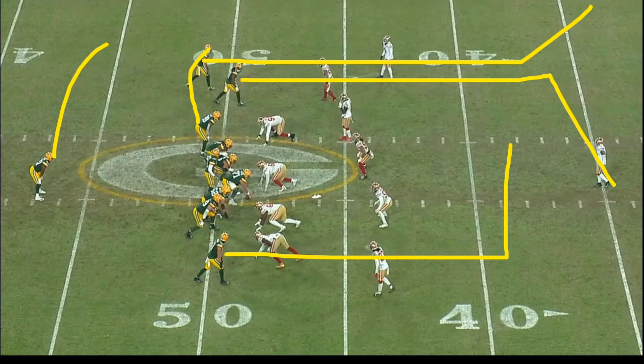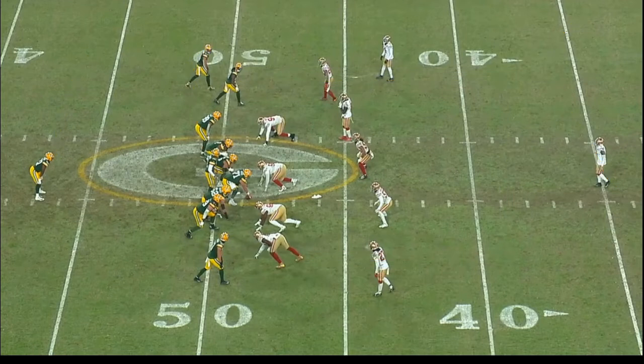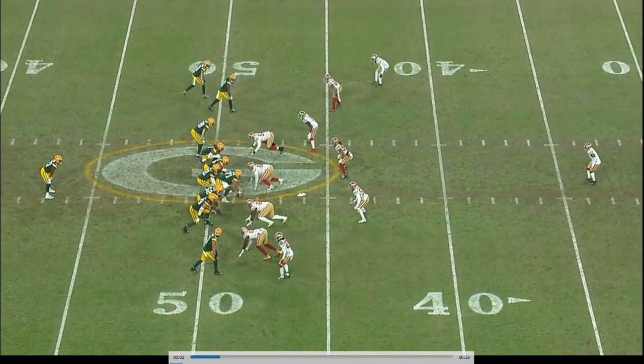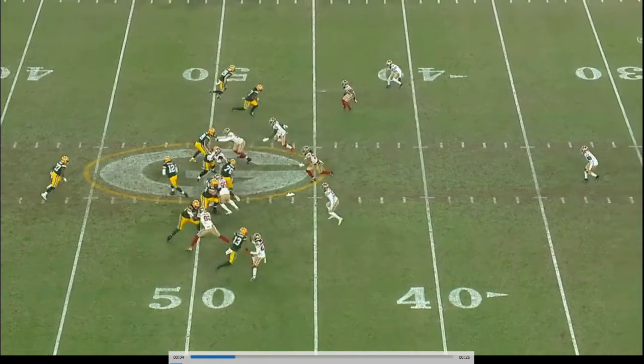The reason drift works is because it works off play action. A lot of times the line looks like it's blocking, and sometimes you get an almost half-boot look — like a half turn — so it looks like play action boot, then you stick your foot in and fire. Basically it's a hard sell of the run game to influence the linebackers and pull them up. I don't know that I've seen them run divide with drift before this year or before this game, which is why this is kind of cool.